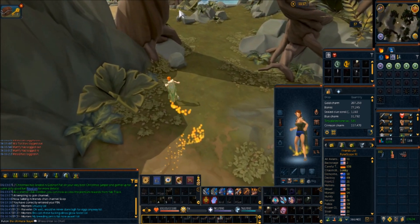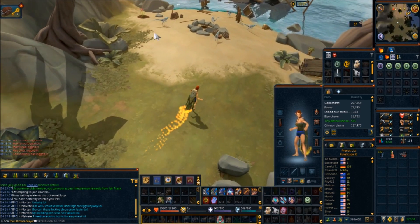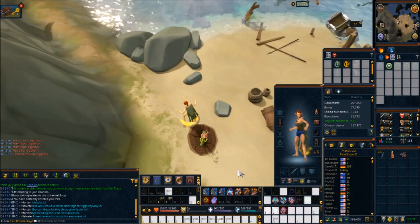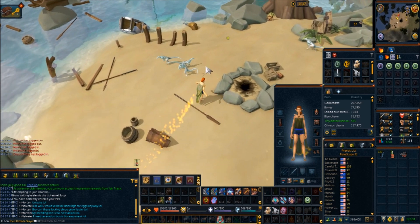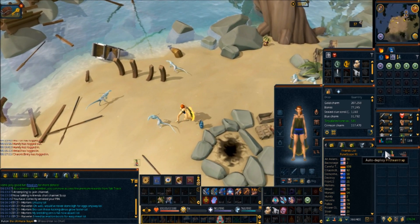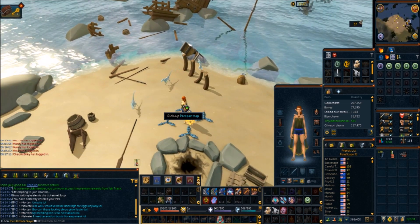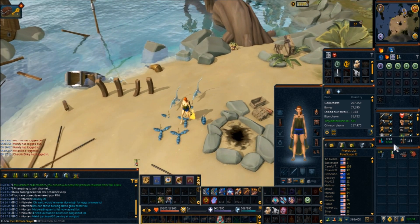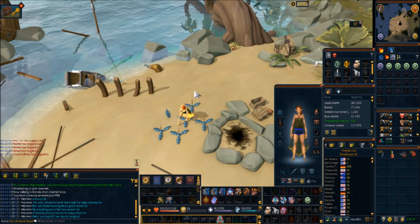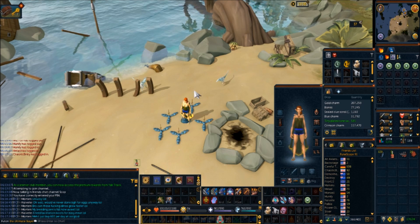I'm gonna double check this works. Add the potion to the vine, add a dose just to test this, and then I'm going to deploy my trusty protein hunter traps - auto deploy. All I have to do is let these things come in and catch. And there we go, wonderful. Basically all I have to do is sit here and wait and do absolutely nothing while I gain hunter marks.